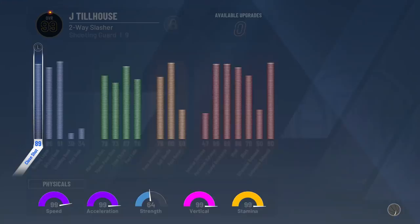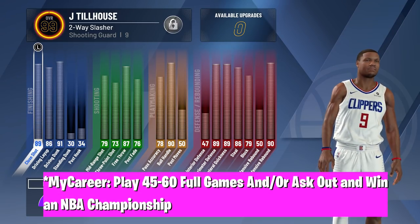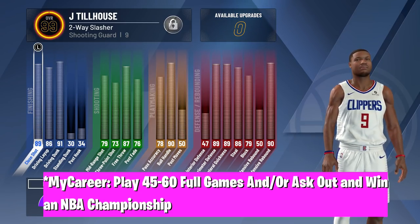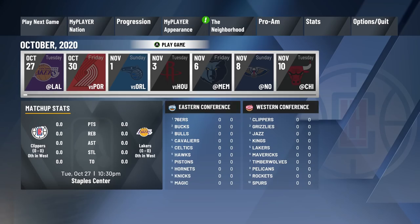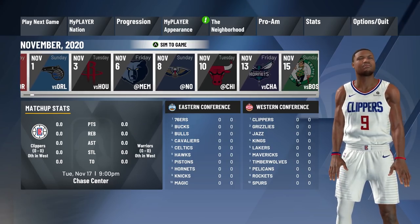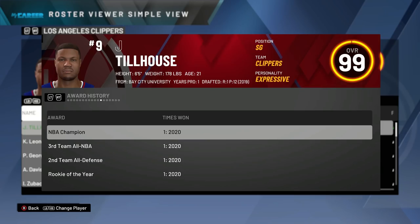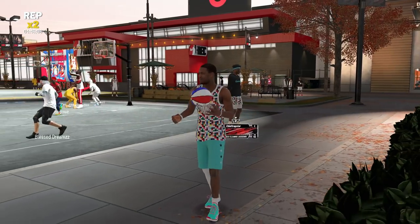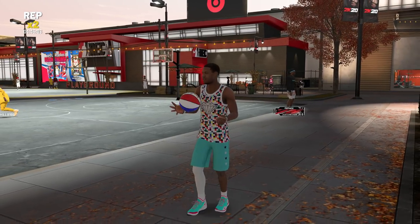Going the MyCareer route, specifically what you're going to have to do is play 45 to 60 games in the regular season, then go into the playoffs and win an NBA championship. Don't sim these games — they need to be complete games where you either ask out or play the whole game. Once you go into the next season you should be able to see the gym rat badge, but it only sticks with the build you want it on.